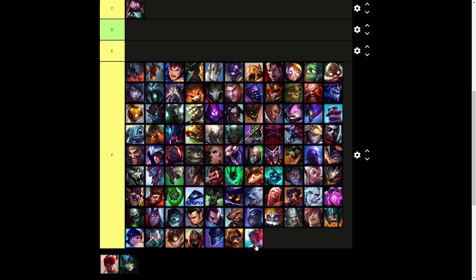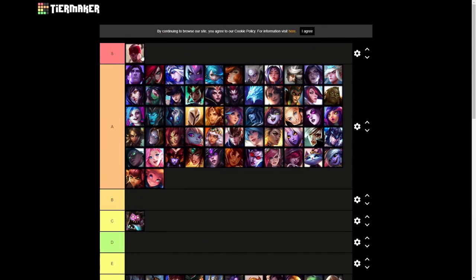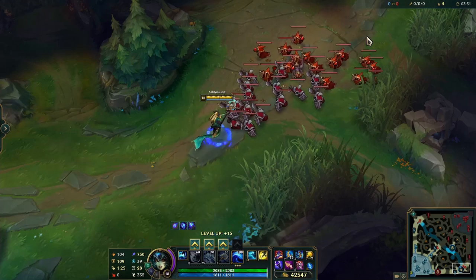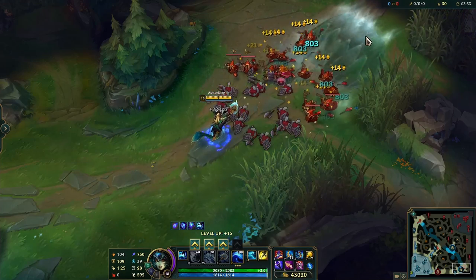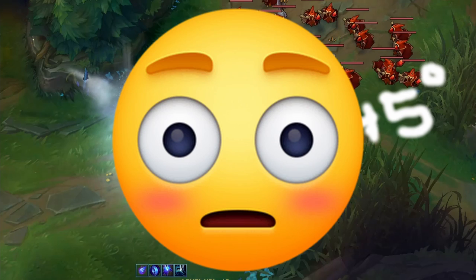And that is exactly why we're going to have to put Lee Sin in the S tier. Now the second champion I'm going to mention is pretty much a no brainer — it's Nami. If you look closely at the wave that she makes, you can clearly see that it isn't the right angle for optimal wave manipulation, but it is a cute one, so we're going to let it slide.